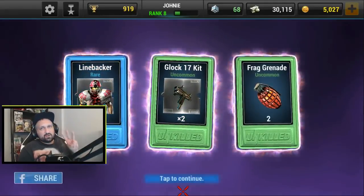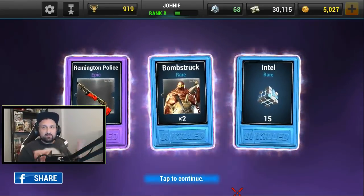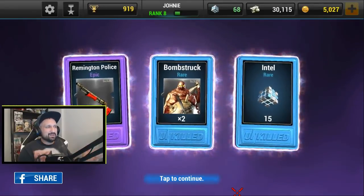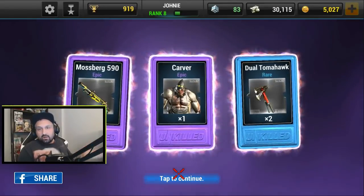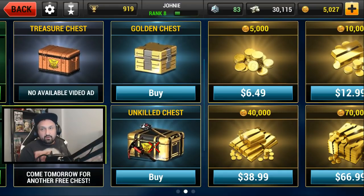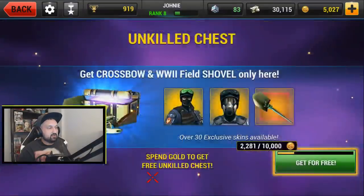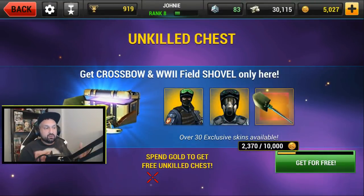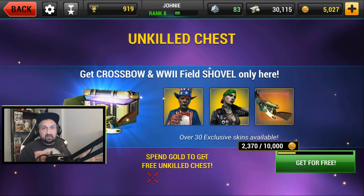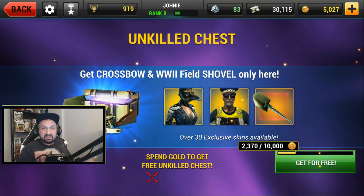Opening number three — a bunch of Linebackers again. This time I got Intel, and from what I understand when you have a hundred or something you can level up or get more skills. I got Carver, a new zombie I haven't gotten before. That's five already — a bunch of purples and blues. When you spend gold you get a free Unkilled chest, so if I spend 10,000 gold total I'll get a free chest with skins and stuff.